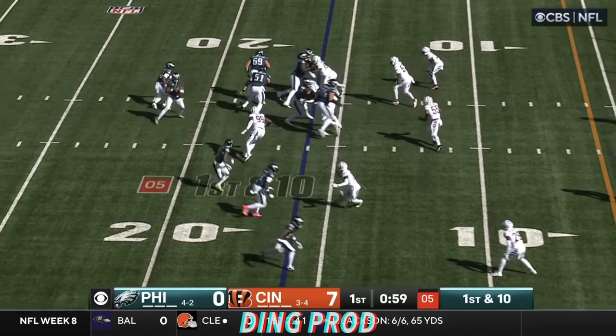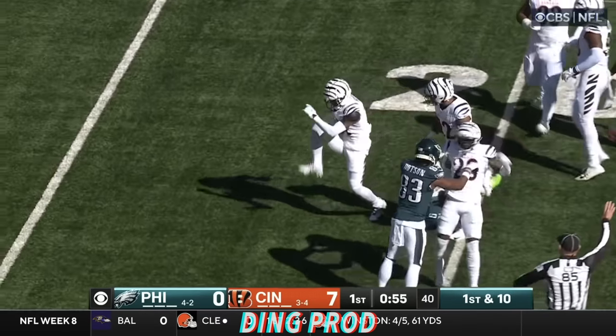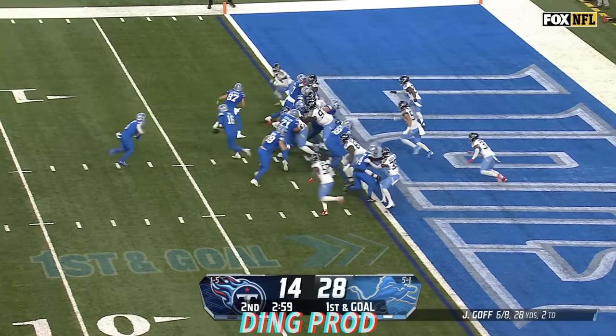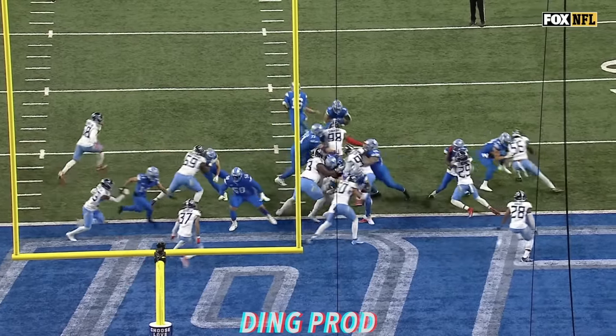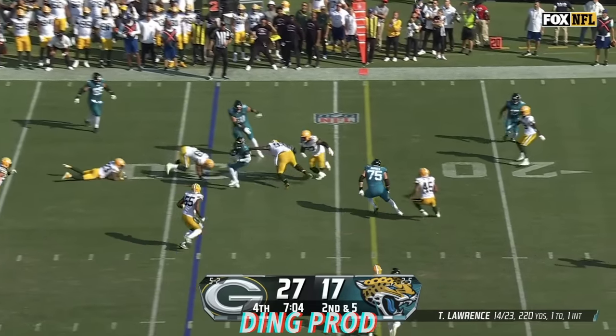Hurts operating out of the gun. Hurts will throw it, and quickly Devontae Smith with the catch. And he gets hit by Hilton. It's Montgomery, hit and dropped in the backfield — that is outstanding penetration. Here's Bingeby, spins, stays on his feet.